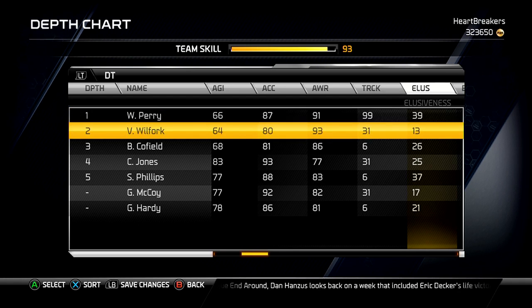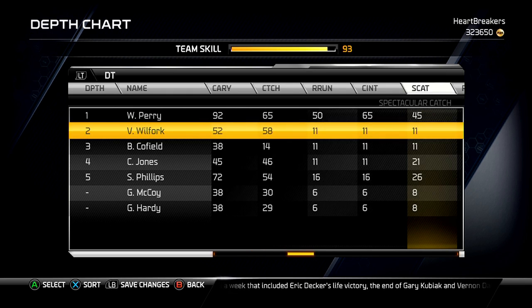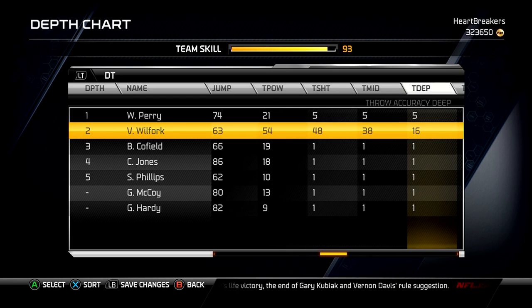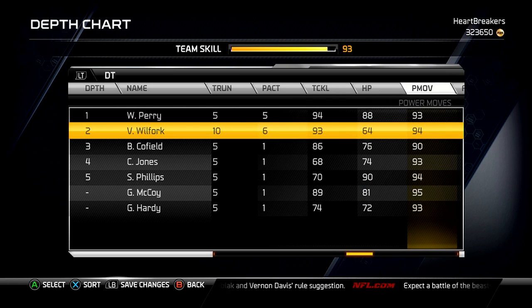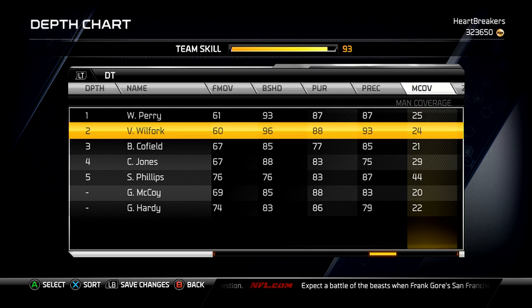He's got 99 trucking, 63 throw — he can throw the ball, big Vince can throw the ball — 93 tackle, 64 hit power, 94 power, 60 finesse, 96 block shed, 88 pursuit, 93 play recognition.